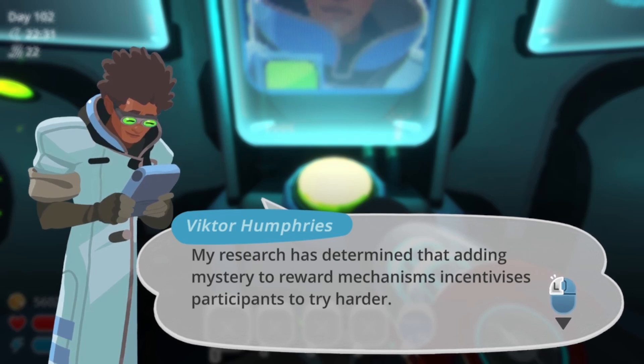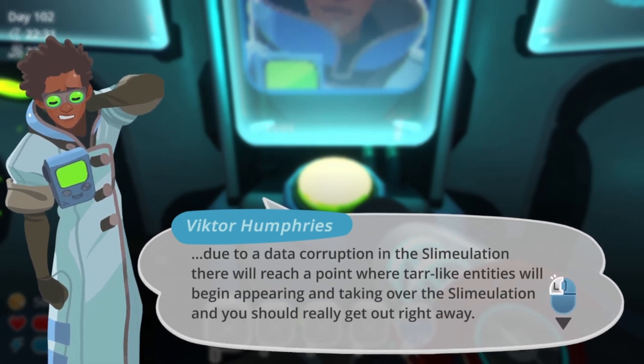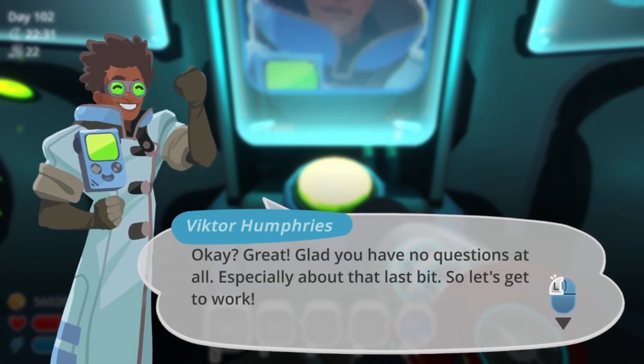My research has determined that adding mystery to reward mechanisms incentivizes participants to try harder. Oh, and this is really not terribly important and I'm certain it's quite nearly under control, but due to the data corruption in the slime-olation, there will reach a point where tar-like entities will begin appearing and taking over the slime-olation and you should really get out right away. When this occurs, I'll signal a beacon on the first available location where you can safely log out. Just follow the exit markers when you see them, they'll lead you to the exit portal. Okay, great, glad you have no questions. Especially about that last bit. So let's get to work.